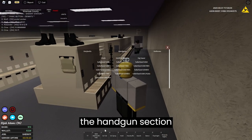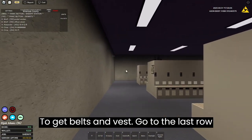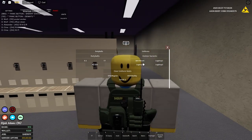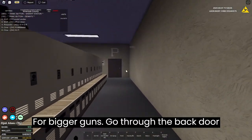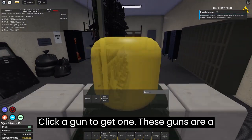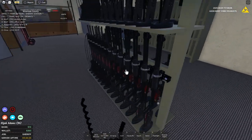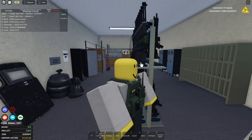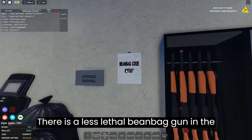To get a gun, click on the locker, select the handgun section and choose a gun. To get belts and vest, go to the last row of lockers and click on them. For bigger guns go through the back door and into logistics and click a gun to get one — these are ARs and shotguns. There is also a less lethal beanbag gun in the safe.